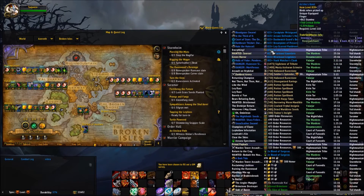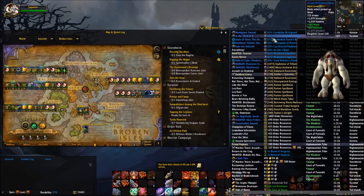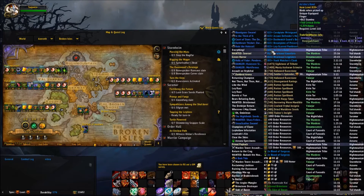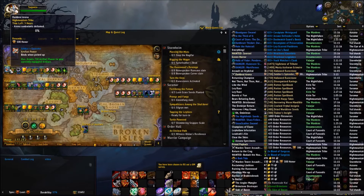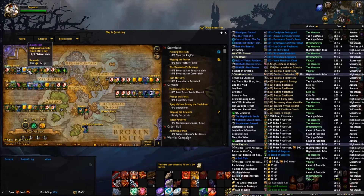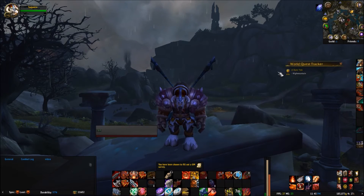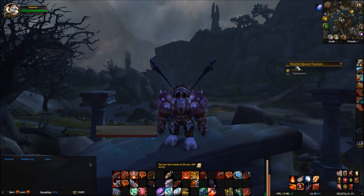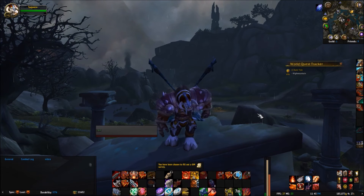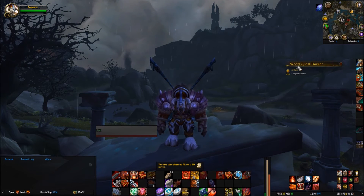It shows what you're going to get — for example, artifact power, order resources, Blood of Sargeras, gold, and up here at the top, gear. As I'm moving over each item, you can see on the map where each one of these quests is located. I can look over each individual item, and if I find something that interests me I can click it and it shows up automatically over here — this is World Quest Tracker, so they all work together very nicely.